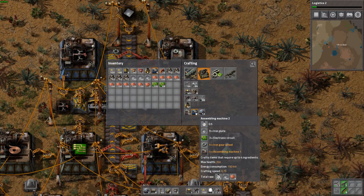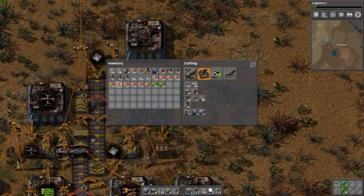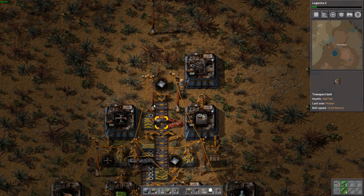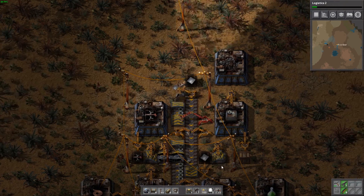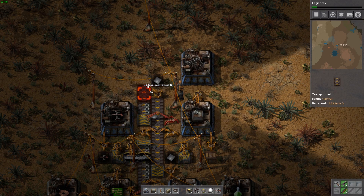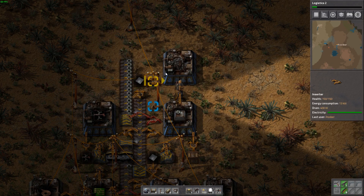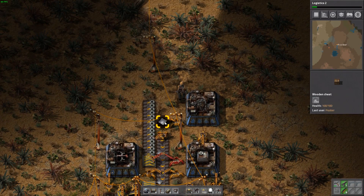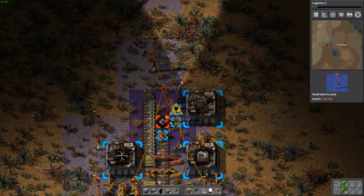The assembly 2s take again the exact same things as the assembly 1 machines. We'll put it up above, and then we can have an inserter direct input these products into this one over here. We'll continue our iron gear wheel line like so, and move our electrical pole again. We can actually direct take the iron plate from the box if we want, so we'll do another long-handed inserter and add some electricity.